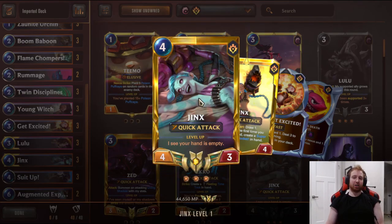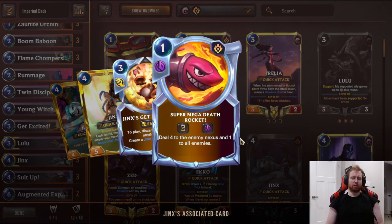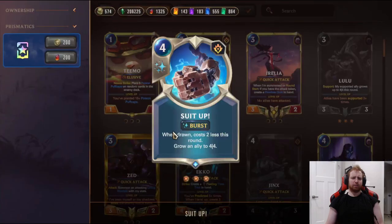Jinx is a very good card - I've hit rank one with this card at least twice. Four mana 4-3 Quick Attack, nothing too crazy before she's leveled up, but when she sees her hand empty she levels up and pops off. Round start: draw one, so you get an extra card per turn. Each round, the first time you empty your hand, create a Super Mega Death Rocket - deals four to the enemy Nexus and one to all enemies every single turn. Three Suit Up - when drawing costs two less this round, use this on your Flame Chompers, Poro Cannons, or Jury Rigs. Anything weak can transform into a really powerful unit and catch people off guard to go for game.